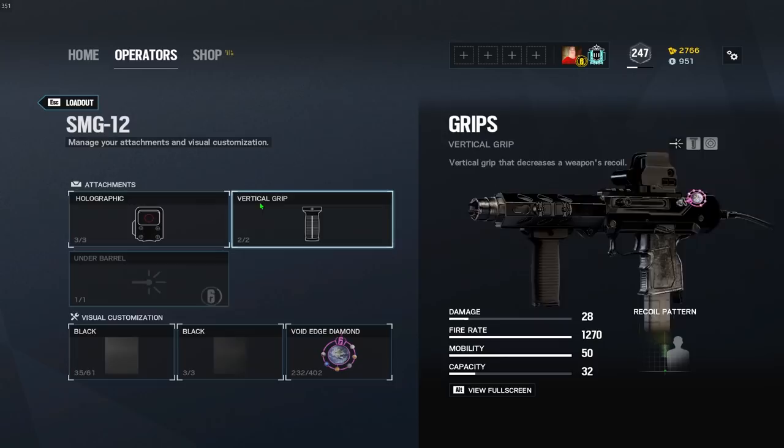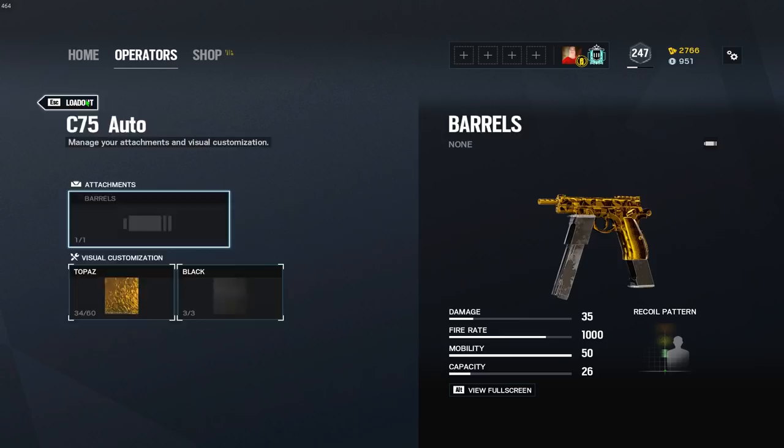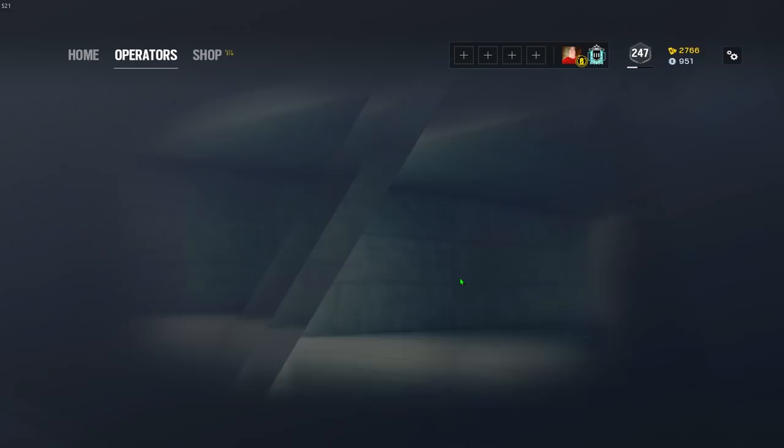Vigil, K1A, is going to be muzzle brake. The SMG-12 — no barrel can be equipped, and the CZ can only have the suppressor attached. Maestro, with the Alda, is going to be muzzle brake. Alibi, with the MX-4 Storm, is going to be muzzle brake as well. Clash — her secondary SMG is going to be flash hider.